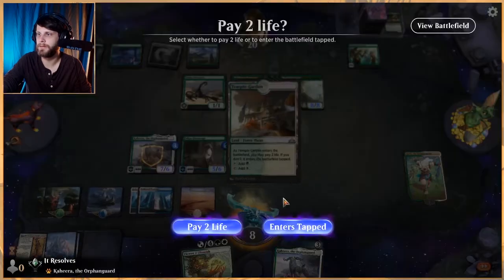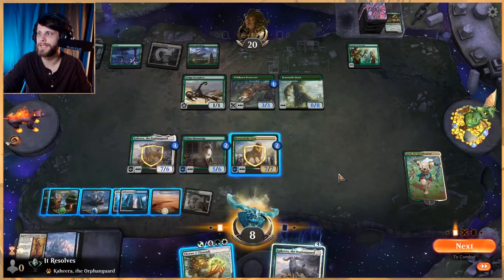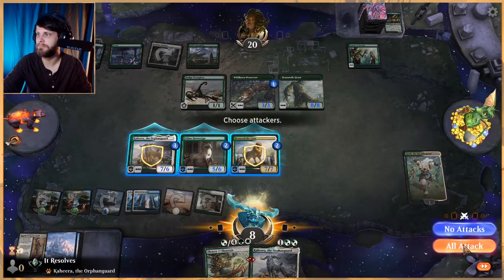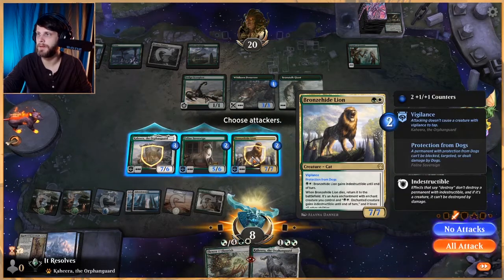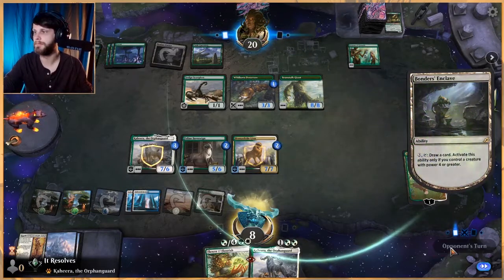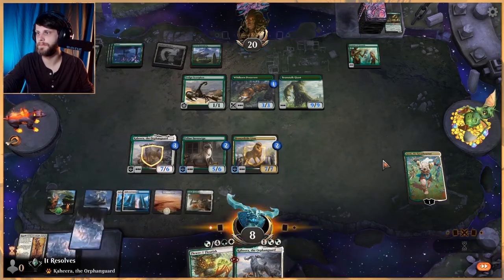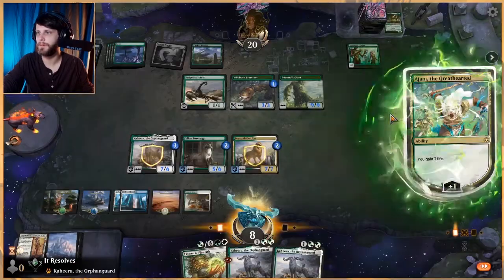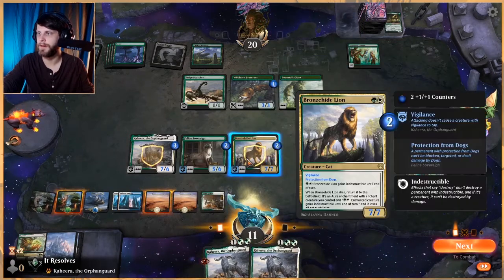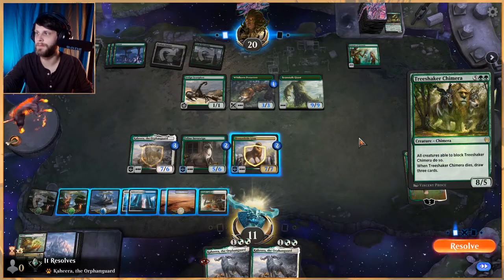I'm definitely going to fetch with Fabled Passage and throw that down. I wish this card was instant speed — unfortunately it is not, which makes it quite difficult. Let's bring the key card to our hand, and we do have vigilance on our stuff, but I don't think it's correct to attack in honestly. We have indestructible up on Bronzehide Lion so if they attack we just block — doesn't really matter. We need to draw something bigger; we're just going to have to keep sitting on this until we draw something really good. We can't do much right now.